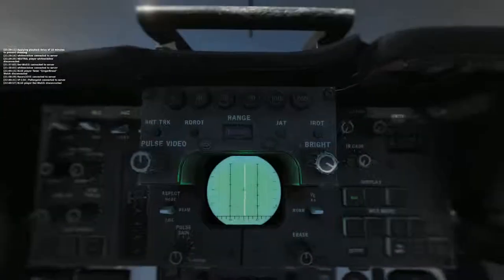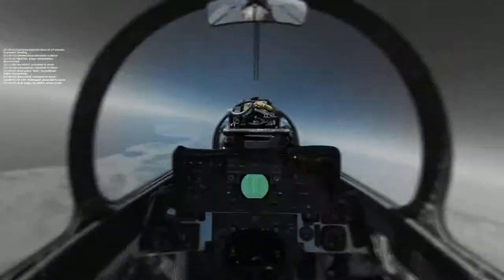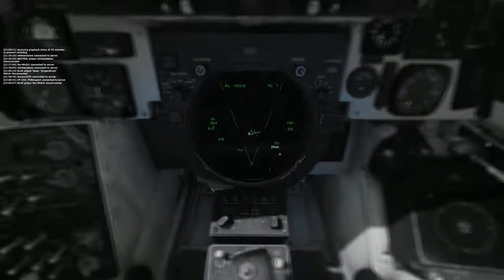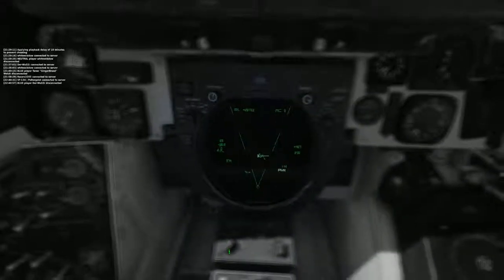There are three buttons — I can't remember what they are, something, I think, something IR, and then there's a third one that doesn't really have anything on it. If you hold down that third one, it will perform an IFF check, and what you'll look out for is — if there are two bars, you see the green...